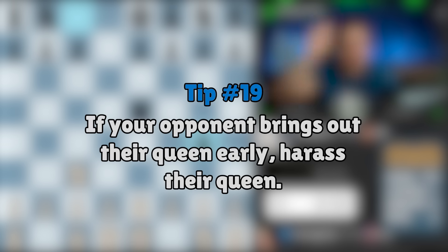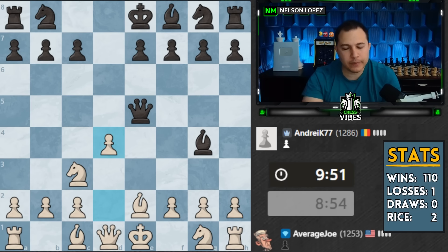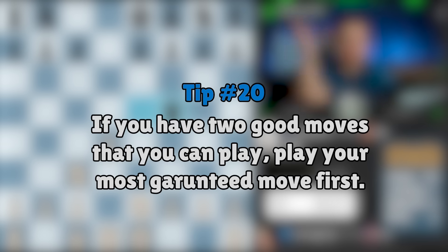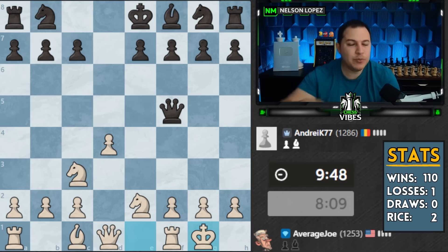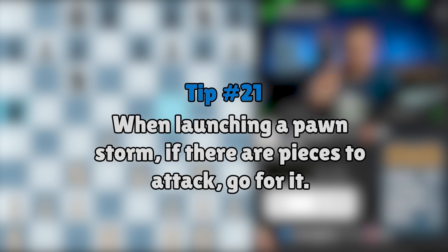Listen carefully: when somebody attacks you with their queen early in the game, you want to harass the queen as much as you can with your pieces. Unfortunately knight f3 doesn't work, so we change it up and play d4 - but this is a good developing move because our bishop is going to come out. If you have two moves that you can play and they're both good, but one of them might potentially change - for example moving a bishop - and the other you're going to play every single time like castling kingside, play that one first. See what your opponent does, maybe get some more information, and then when you move the bishop you can put it on the absolute best square.